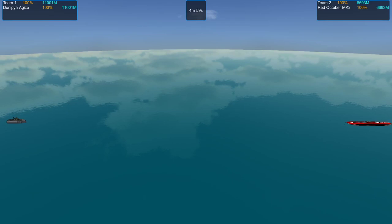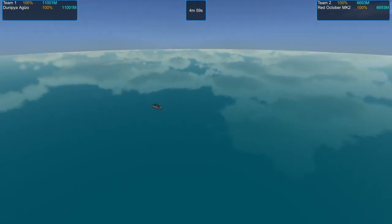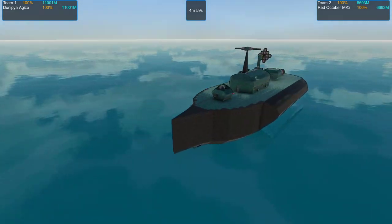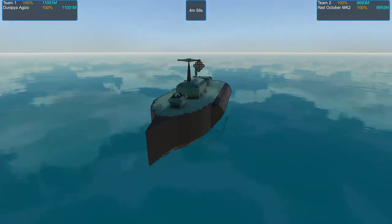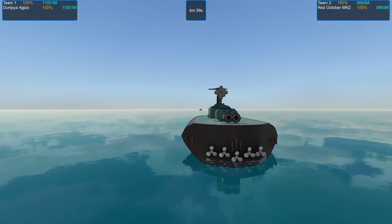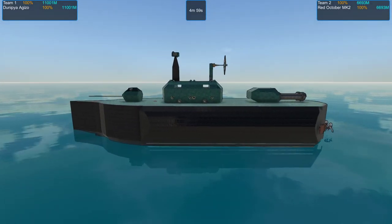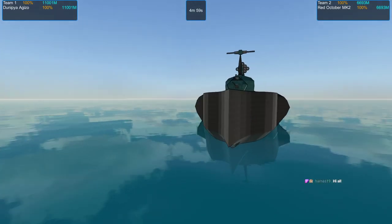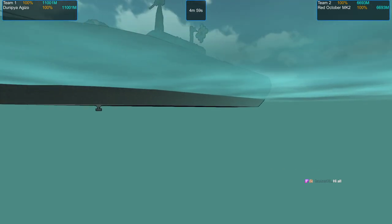Hey everyone, welcome to Run the Daps. I'm Minty and this is episode 9 of the Frigate Frockus Tournament. In this episode we've got the Danupia Gizzo, which is my ship in the tournament — a fairly basic looking ship. I wish I was better at aesthetics, and I also wish I didn't run out of materials when it came time to build the aesthetic stuff, but such is life.